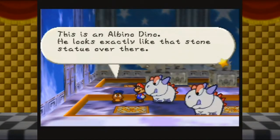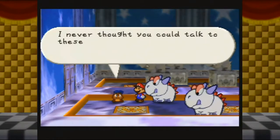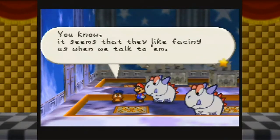This is an albino dino - he looks exactly like that stone statue over there. He's a guard for this palace. I never thought you could talk to these creatures. Wouldn't it be something if we made friends with these guys? It seems like they like facing us when we talk to them.